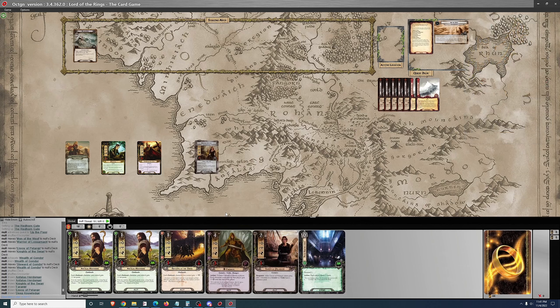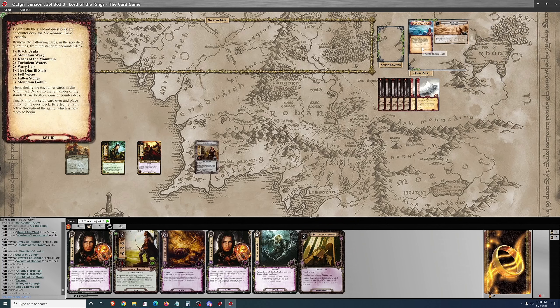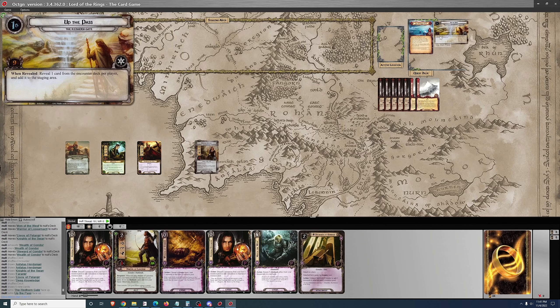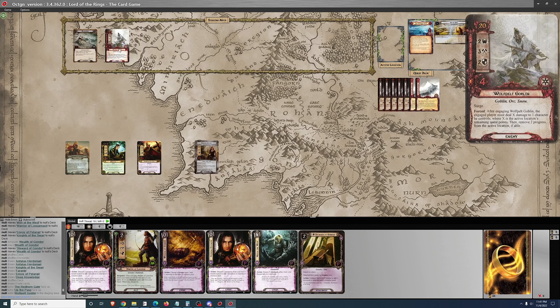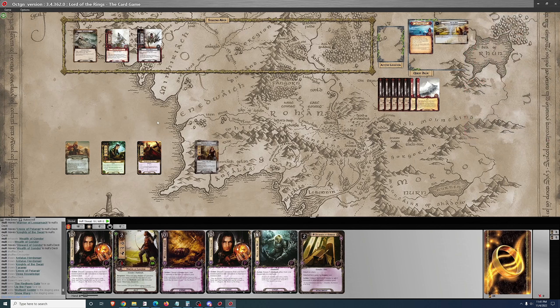It's best to slow play this quest until you get the locations you need and then move on. If you move on into Phase 3 and then wait for the location to come there, it becomes much more difficult to manage the game. In Nightmare we get an additional card, Blinding Blizzard, shuffled into the encounter deck later in the game, as well as cards like the Goblin or Snow Warg.